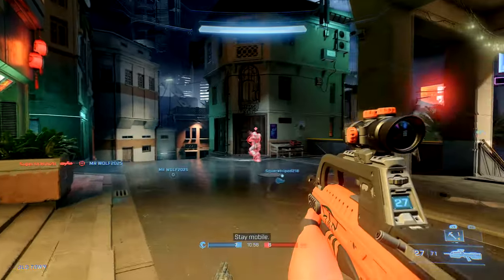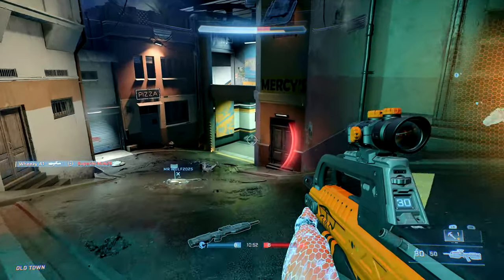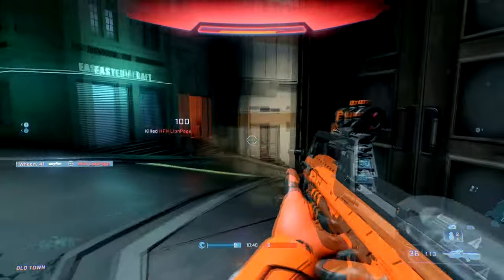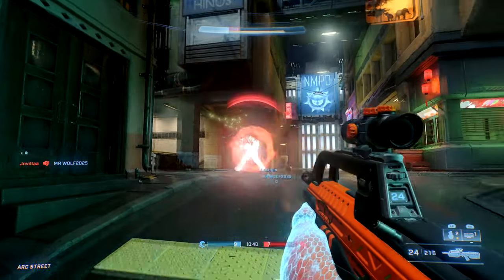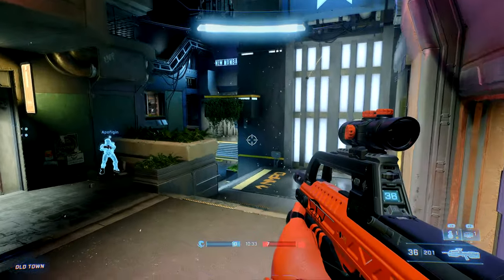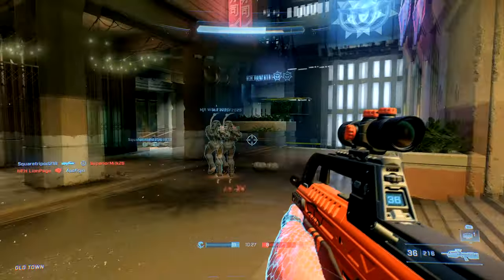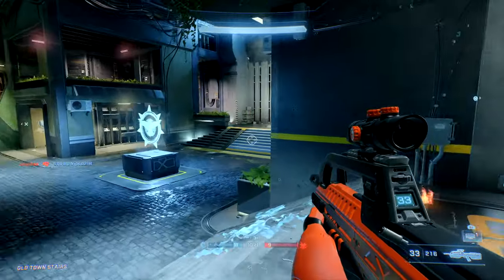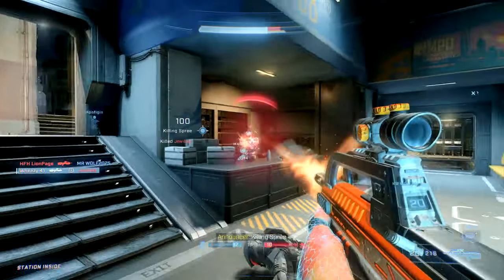So let's get right into talking about what you can do to get better with the Battle Rifle. The most important thing to know about the BR is that it is a four-burst kill. If you get three bursts to the body and one burst to the head on a fully shielded enemy, then it will kill them. But after the third burst, you're not going to see the shields pop before you get that fourth headshot. So you may end up putting in four body shots before the shields pop, then taking a fifth shot to get the kill — and that just costs you extra time.